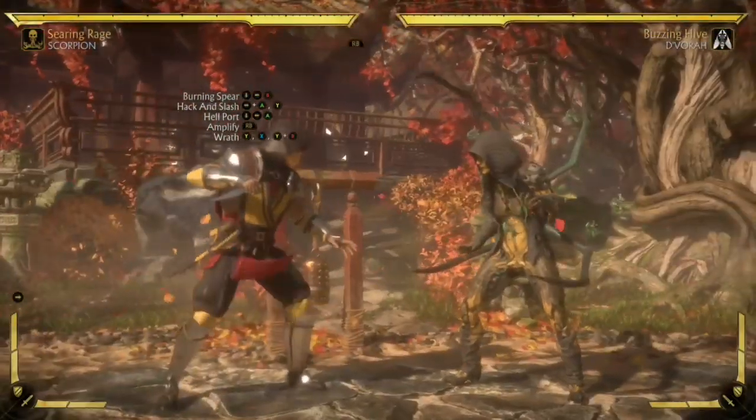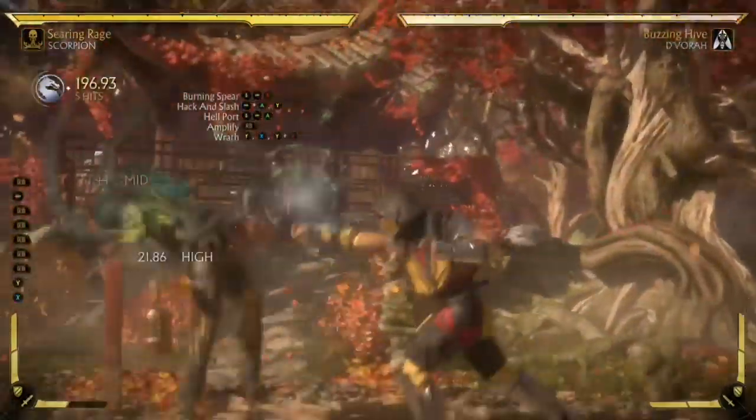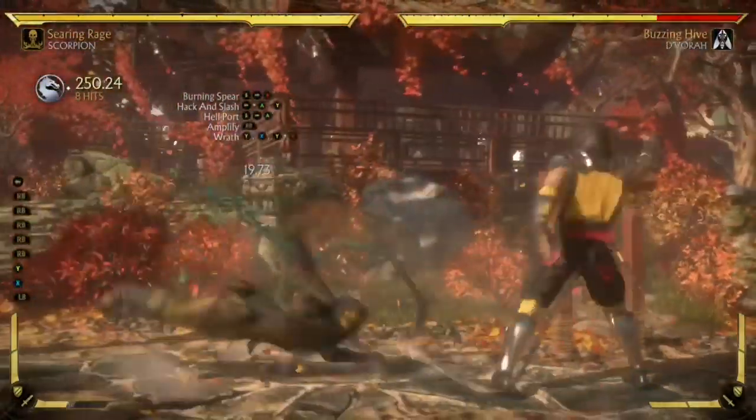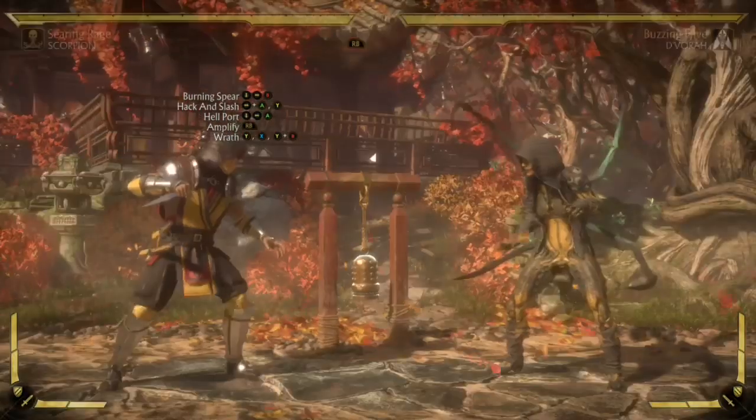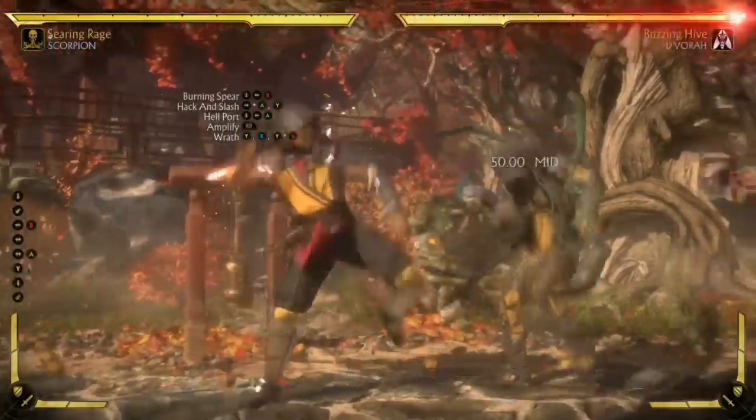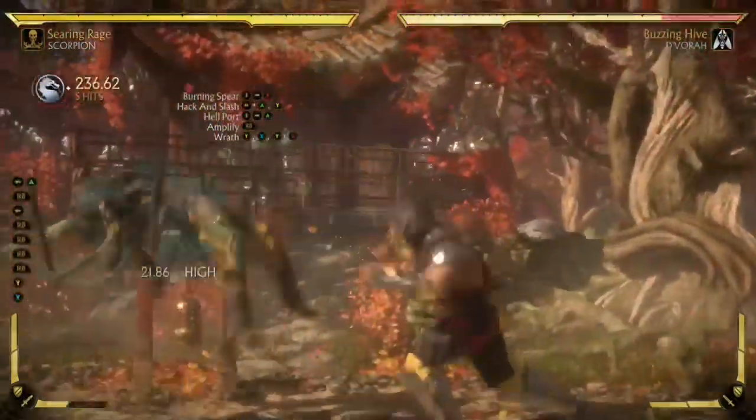As they're coming down, you just hit them with that wrath — just like that. As you can see, I didn't use the burning spear and it did 289 damage, so there's a pretty big difference if you can pull that off with the burning spear.